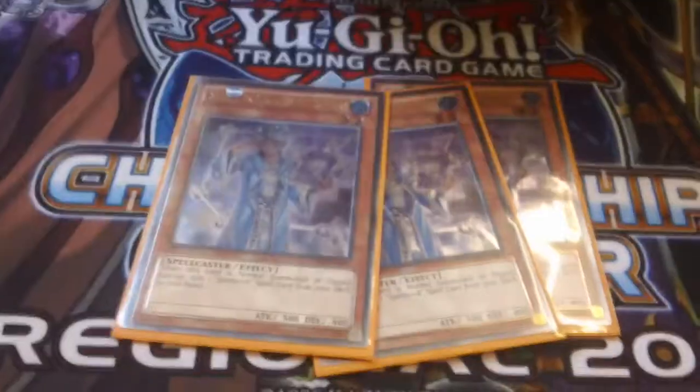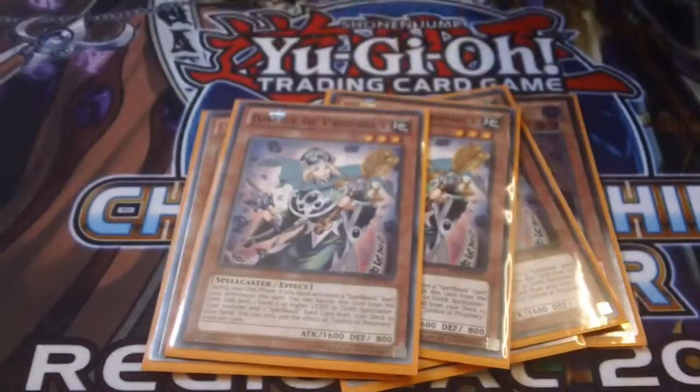Hey YouTube, Matt here with the resident troll who won this week. Here's his deck profile — he was running the Spellbooks. We got the obvious three blue boys, and I'm playing the three Justice build with three Priestess.